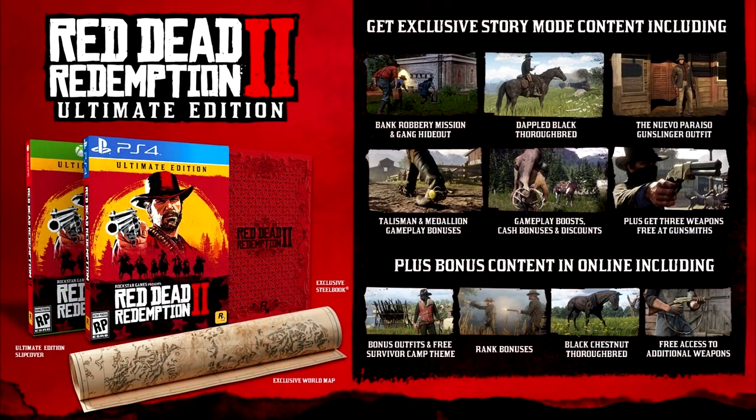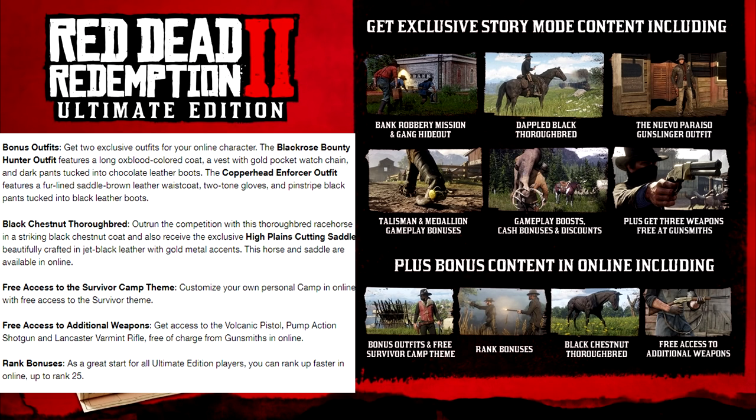Next we have the Red Dead Redemption 2 Ultimate Edition, and we get a look at a few other images — another rifle, and I believe that's Arthur Morgan in a different outfit. It's said the Red Dead Redemption 2 Ultimate Edition delivers all the story mode content from the Special Edition, plus additional bonuses for online, including bonus outfits.